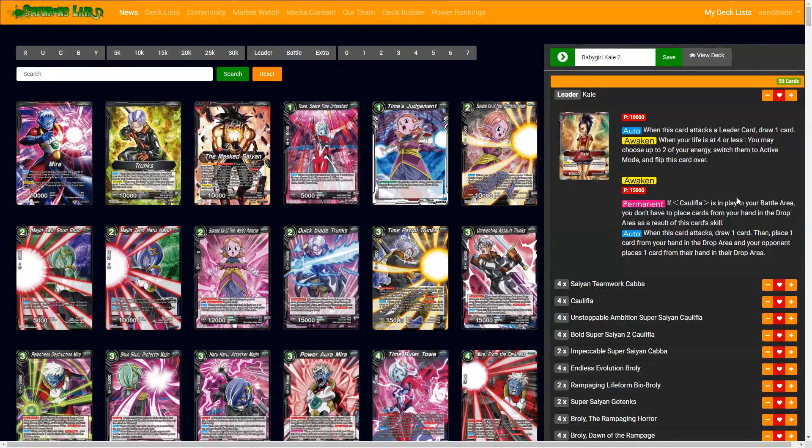Basically for this leader, if you did not know, when it attacks a leader card, it draws one — I'll explain why that's kind of an issue. But also when you're at four or less life, you switch two energy instead of draw two. So the Caulifla card from the draft box draws two, and this one switches two energy. The other Universe 7, the Goku and the Vegeta, is active as well. A lot of people have issues with that, but I'll kind of explain how you can work around it.